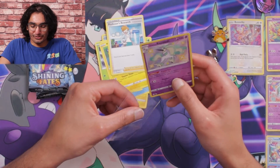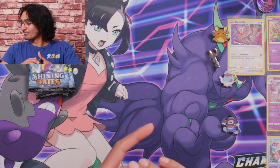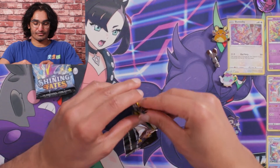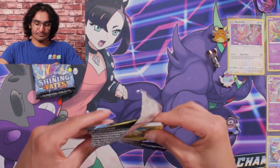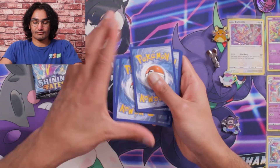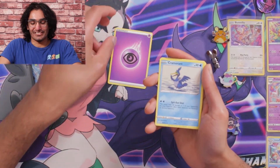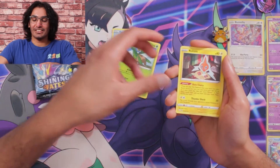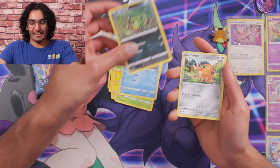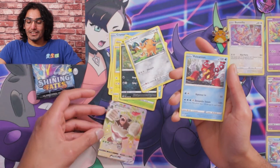I didn't know Galarian Rapidash was a Psychic type. On to the next pack. We got a Psychic Energy — fitting for the Galarian Rapidash — a Camarant, a Tropius, a Rotom, a Morpeko, a Cacnea, a Trudge, a Spinarak, a Cufant, a VMAX Rillaboom, and we got a Volcanion.